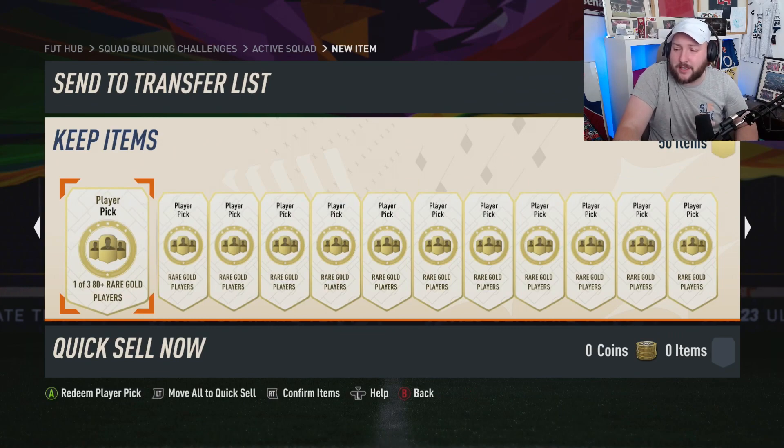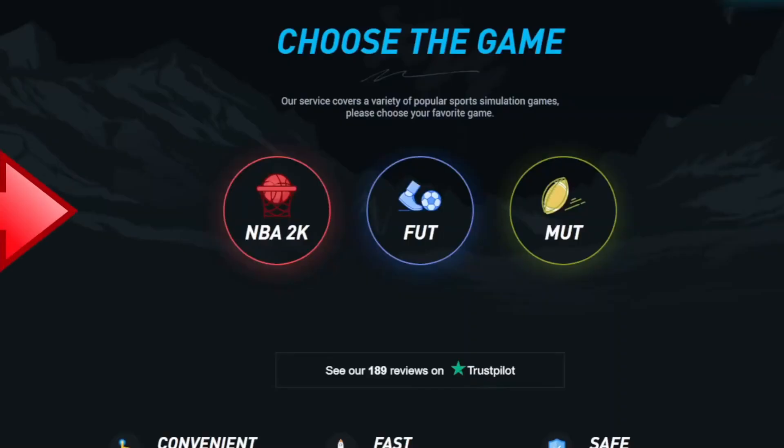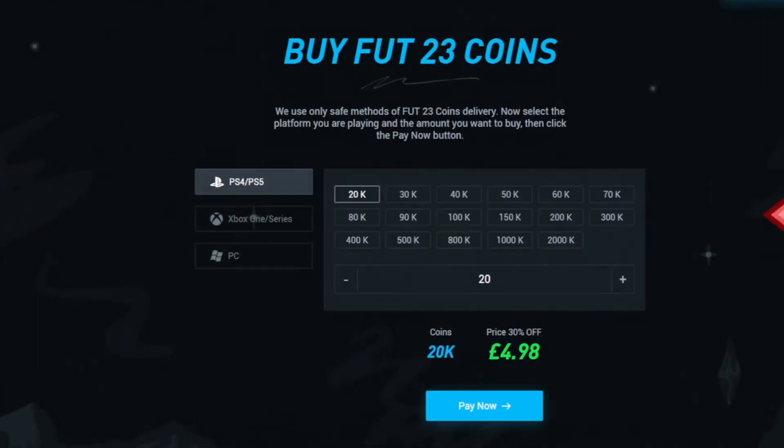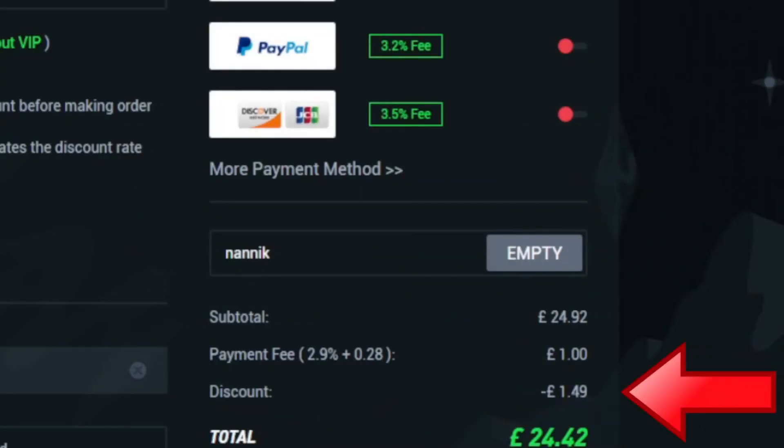Let's have a word from today's sponsor and open up the next set. Are you tired of playing sweat teams like this? Make sure you go to Altknife, select Foot, select Foot23 Coins, choose which console and how many coins you'd like to buy, select your payment method, and don't forget to add code NANIC for 6% off on all orders.